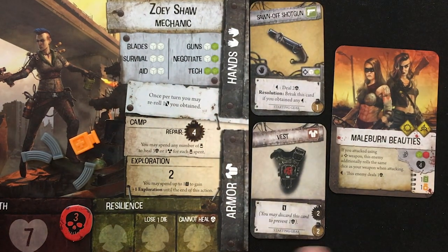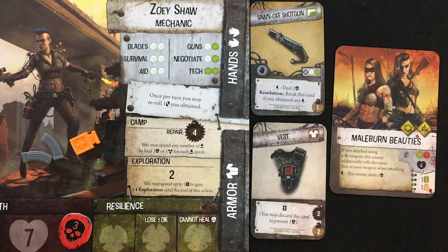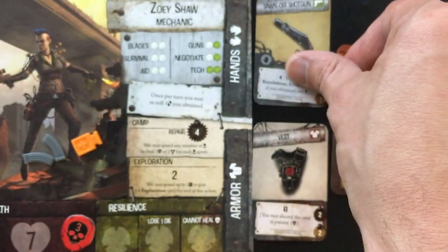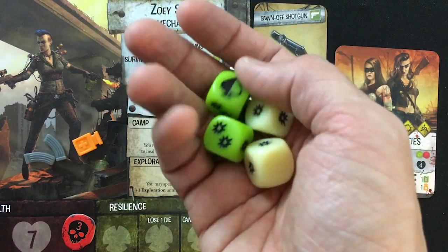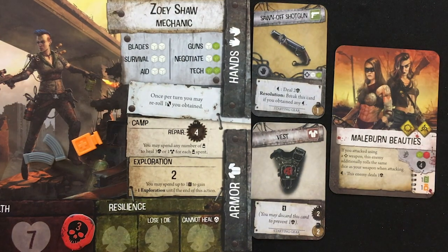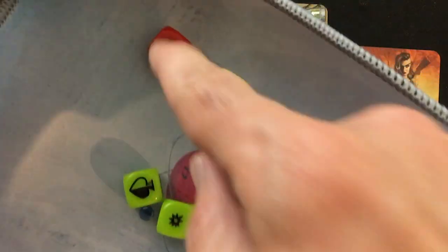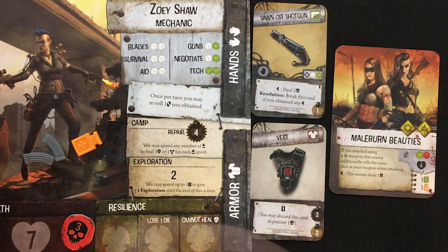This says if you attack using a ranged weapon, this enemy rolls the same dice as your weapon when attacking — just one extra damage. But they've got four life, so I'll use my shotgun and spend one ammo. I get my gun skill — one green and one white — as well as the sawn-off shotgun, also white and green. For each spade I roll I do two damage, which is awesome, but if I roll at least one I've busted my shotgun. I need four damage — I got three. That means the Beauties are doing a green and red plus white and green from my shotgun. One, two, three with their spade ability — that's one away from defeat. I go to six out of seven.